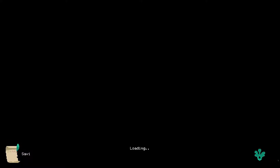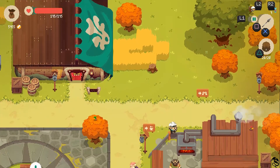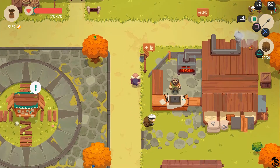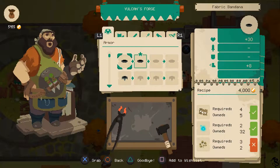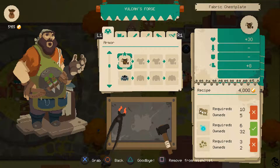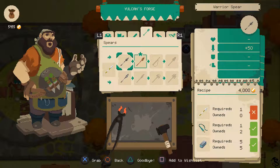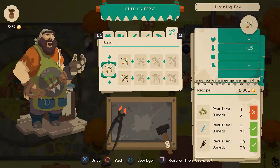I mostly just want to upgrade my weapons and stuff — that's my main goal for now. And once I get to the point where I have all armor, I actually haven't found more of the cloth stuff. That's kind of sad. So I can upgrade this, I can't do that one, I can upgrade that one, and I still can't make the bow.